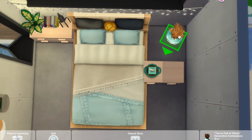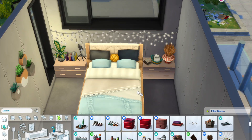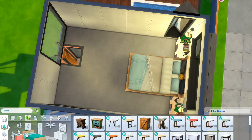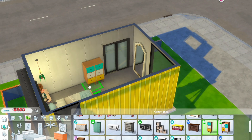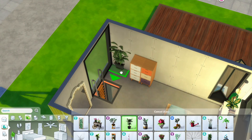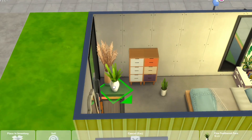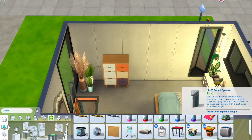I was happily decorating everything when I suddenly realized I totally forgot to add a bathroom! I was thinking — oh my god, where am I going to put it? Eventually I just put it at the side. I also used these light fixtures from the Blooming Rooms kit, which I think look really nice here. With so many plants throughout the whole build, they tie in nicely — maybe the sim bought them from a plant shop or somewhere specializing in decorative light fixtures.